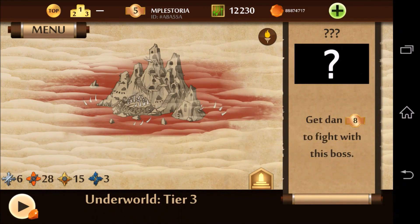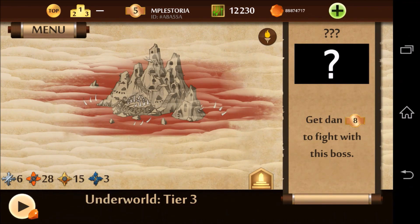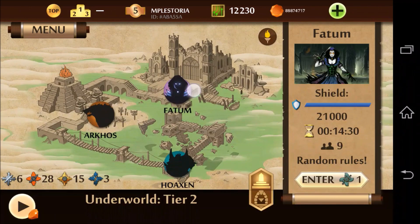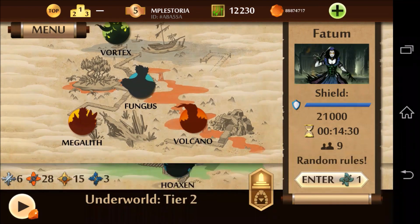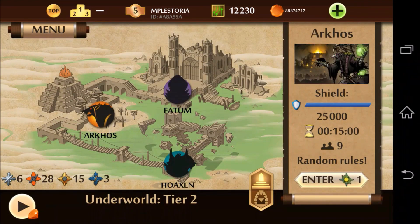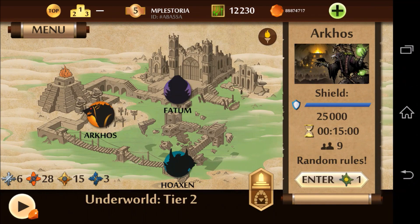In the bottom left corner you do see that I don't have that many tokens. I don't even have tokens for phantom anymore. So that means I'll have to play through vortex a couple of times to get enough tokens for phantom before I fight arcos.